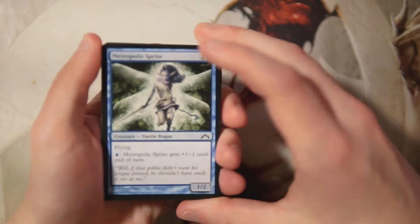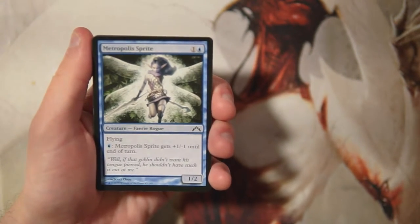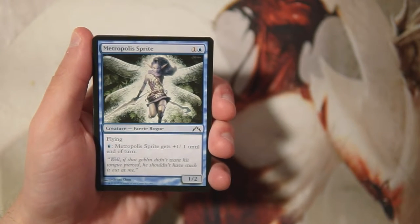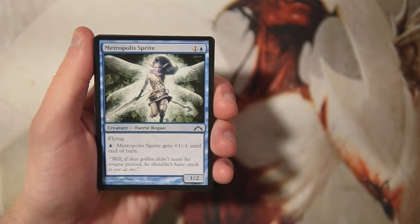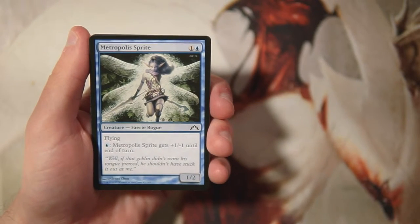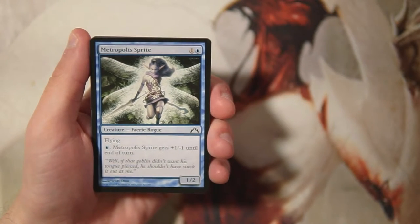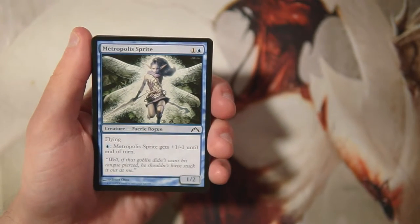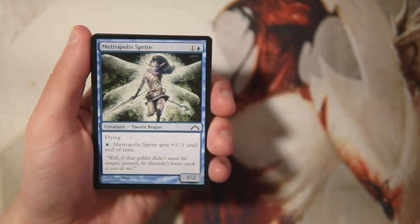We're going to go through every card and figure out what our pack-one-pick-one would be if we were actually drafting this set. We start off with our first common: Metropolis Sprite. It's a 1/2 for one and a blue, has flying, and for one blue it gets +1/-1 until end of turn. It's an okay early-game flyer, decent mana sink late game, but if you use the ability too many times it'll kill itself. Not a bad card, just not a great one.